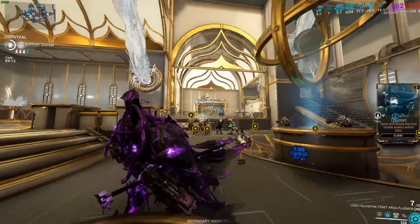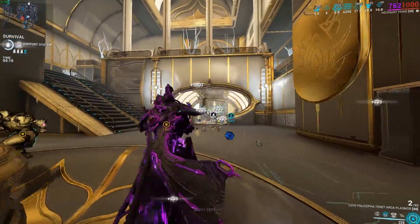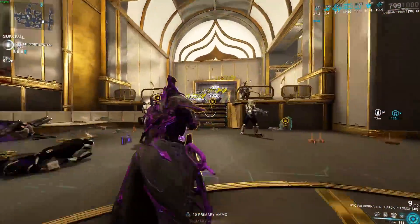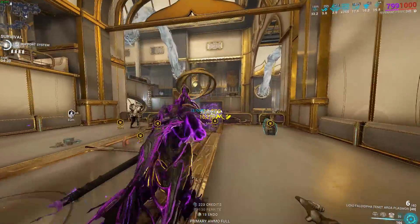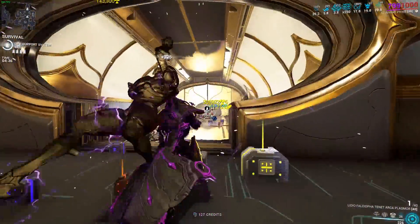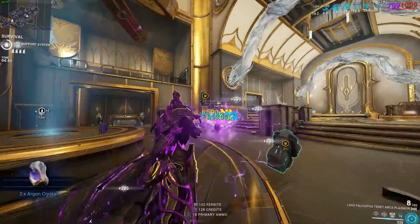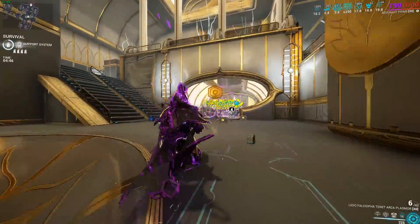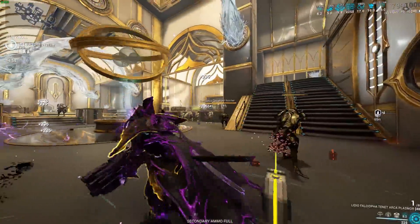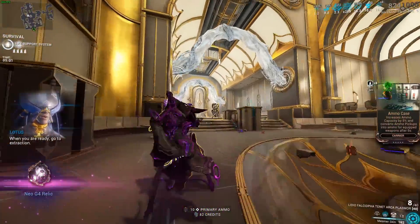This weapon literally does what it says — it vaporizes enemies in front of it. No enemies will be left standing after you use it. I primarily use it in the Index, basically one-shotting everything. Paired with Roar it's incredibly good. Something you can also test out is Voracious Metastasis — I didn't cover it in the video, but it could be quite effective with this weapon. An amazing shotgun, personally my favorite in the game. Incredible long range, incredible shot width, covering a decent area. You're basically vaporizing everything in front of you. That was our number 3, the Tenet Arca Plasmor — moving on to number 2.